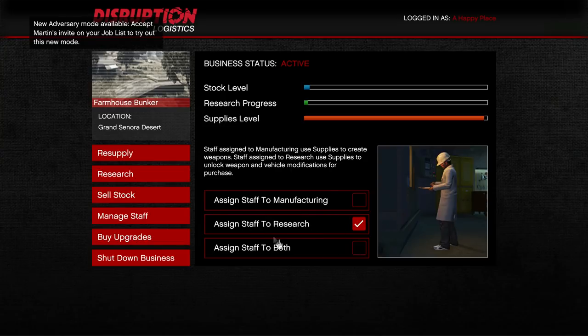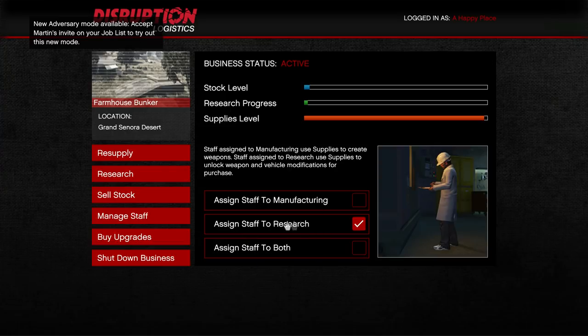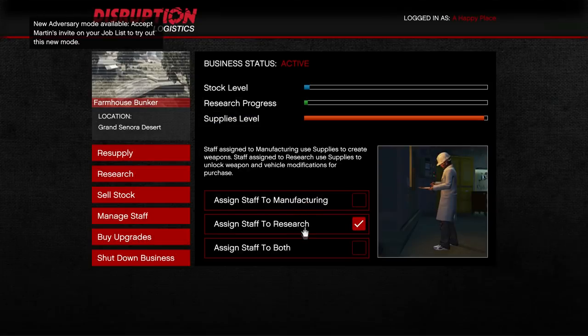Upon buying the upgrade, click on manage staff and make sure you assign all your staff to research only — not to manufacturing or to both. Make sure it's set to research only so we can fast track and unlock everything in the game within 24 hours or less. After doing that, click on research and you'll see the option to fast track.